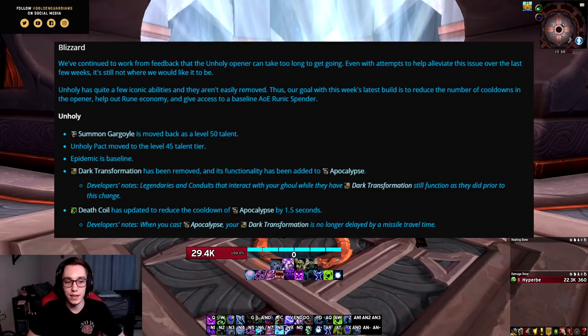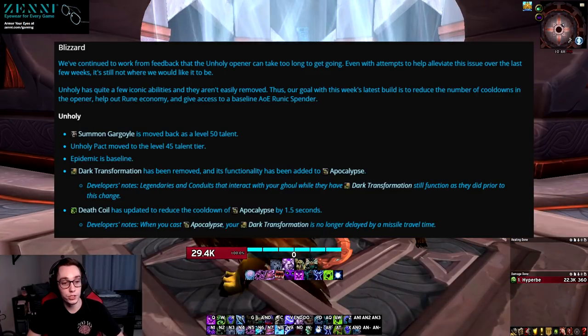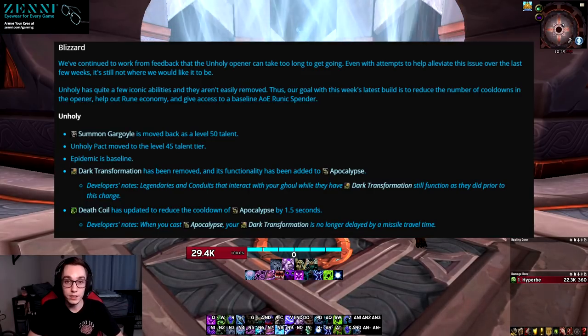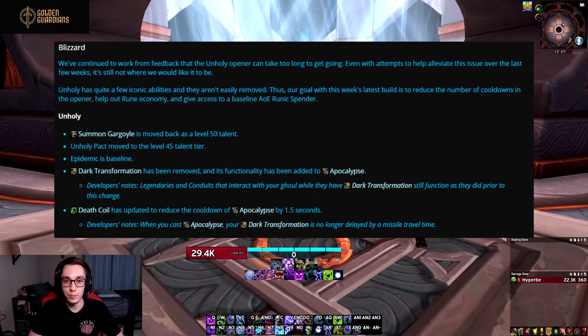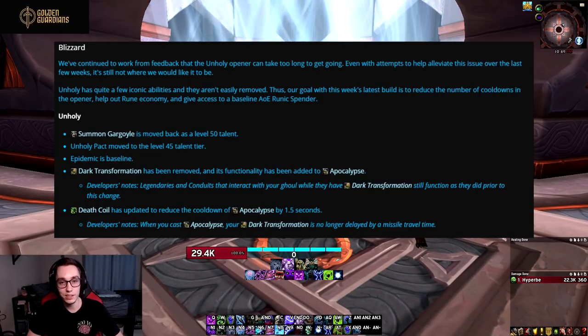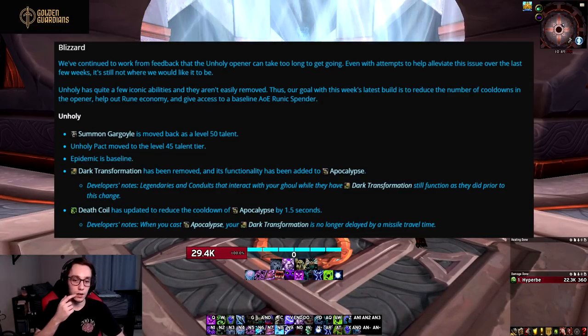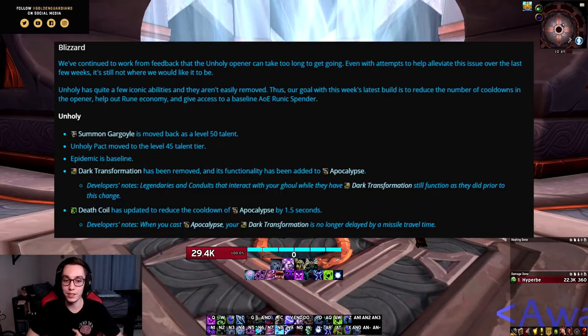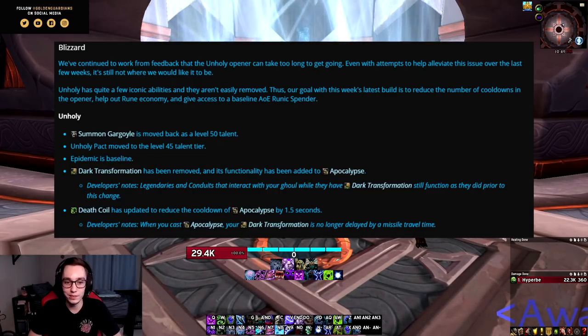The next change is that Epidemic is now baseline, and out of all of these changes this is pretty much the only good one — so hooray, we finally did it. In the free talent slot they moved Unholy Pact up. Now instead of being a last-tier talent it's in the level 45 row, but they nerfed it to only give 5% strength instead of 8%, and they also nerfed the damage that chains does to reflect that it's a level 45 talent and not an end-tier talent.